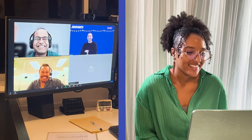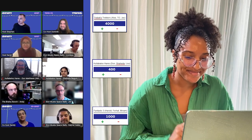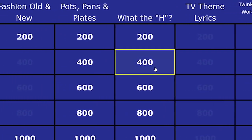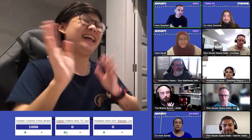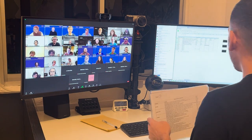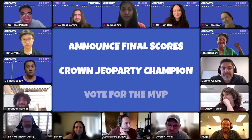Now that we've got the teams set, it's time to get started! In each round of Jeopardy, three teams will face off against each other to see who can score the most points by providing correct answers to trivia questions across six categories. Players who buzz in will be called on by one of our amazing hosts to reveal their answer, and the points they score will be added to their team's total. After one round, we'll bring everyone back together to reveal our halftime score, before we shuffle the matchups and start Double Jeopardy. After the Double Jeopardy round is over, we'll again bring everyone back together to reveal the final results, crown the Jeopardy champion, and vote for the MVP.